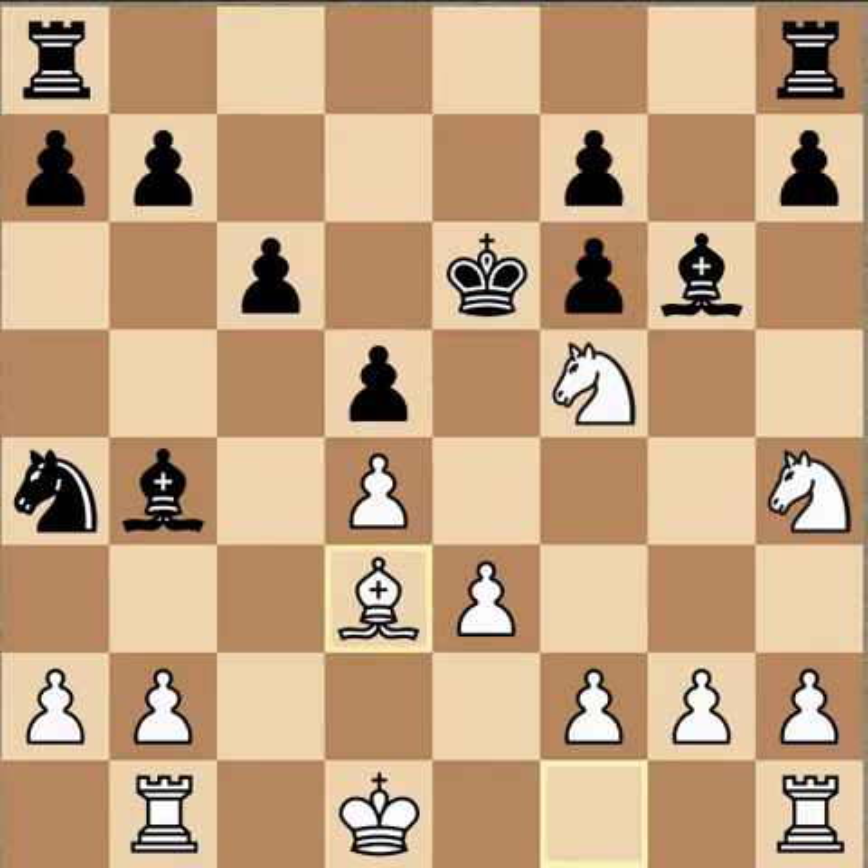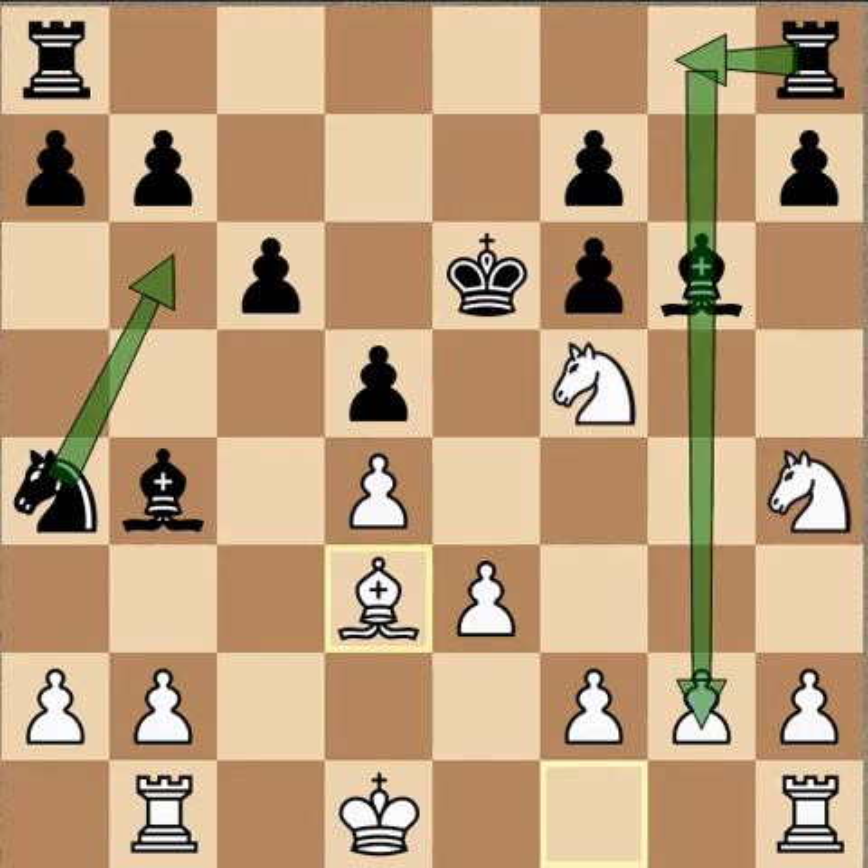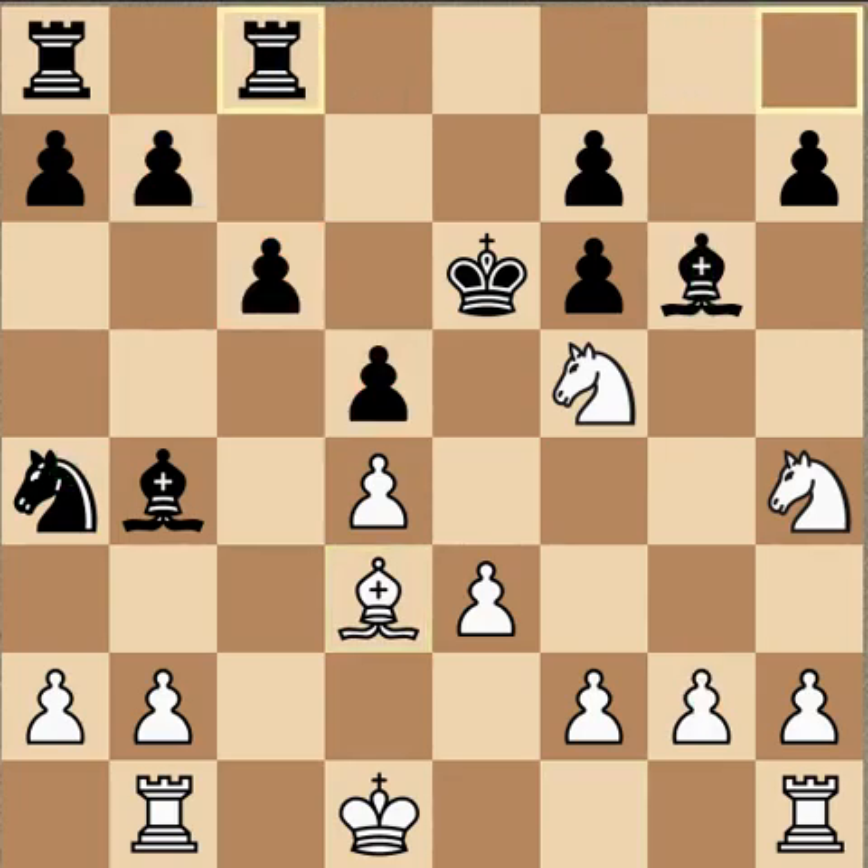What he should have done, according to some analysts, is realize he was wrong with his initial idea and retreated the knight back. If he had to move a rook, rook g8 would be okay because at least it's on a semi-open file for when this bishop moves. But to push pawns at this point — that's a no. Rook hc8 was played.